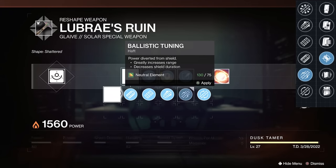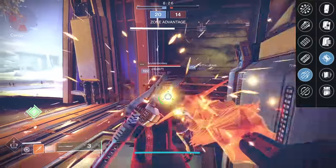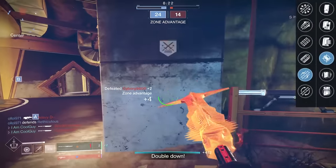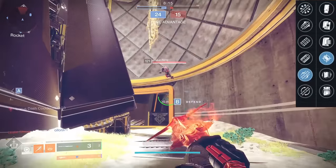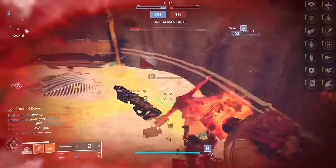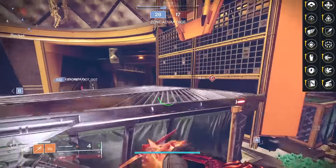Getting those things high. This week, this season we do have reduced energy drain speed while shielded by 30%. If that's substantial, just go all range. But it's not going to hurt to have high shield duration regardless. So this has 61 range and 68 shield duration, and you've been seeing some of the plays with Lubrae's Ruin. When it comes to the perks, there are some just good Glaive options, but you can fine-tune it to really bring them out.